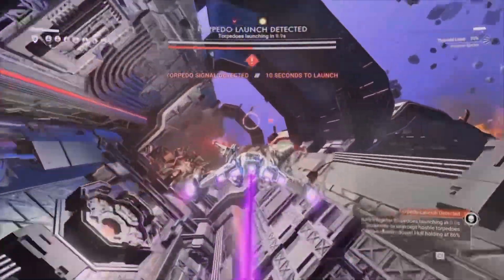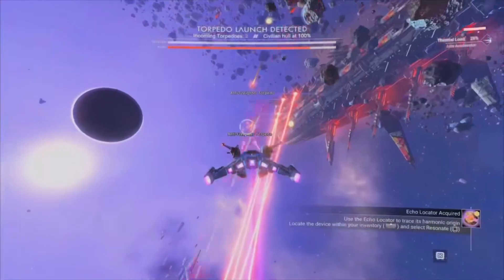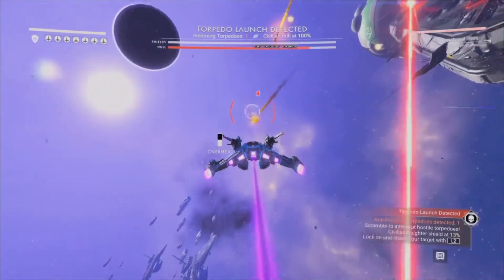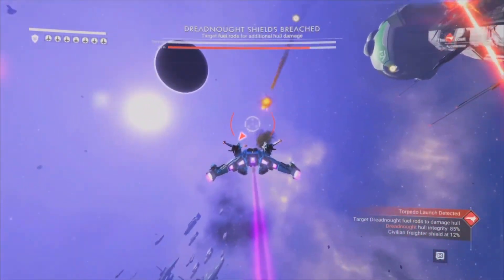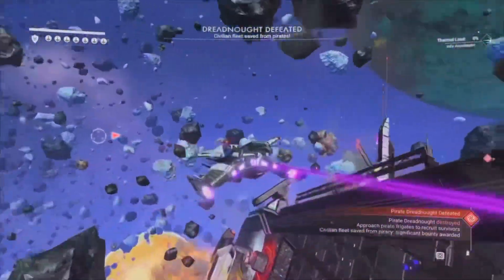After that, you're going to destroy the exposed fuel rods that pop up from each one of these shield generators that you destroy, all while destroying the anti-freighter torpedoes that are fired at the civilian freighter. Those will destroy it really quickly, so be careful and try to destroy them when you can.